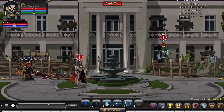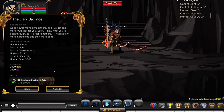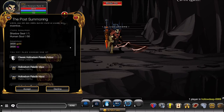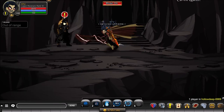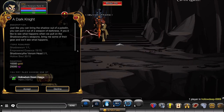Head back to Hollow Deep. Turn in the Dark Sacrifice and this gives you the Hollowborn Shadow of Fate. You don't need to do the post-summoning, but it does get you the character page badge. Now we can finally move on to actually farming the Hollowborn Sword of Doom.